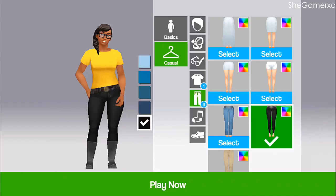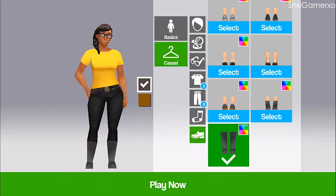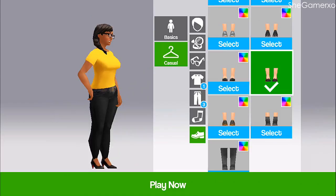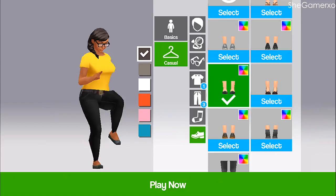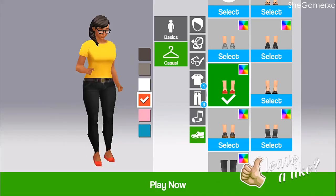I don't wear skirts at all so I'm keeping the trousers. Yes, I look cute! I can't really wear socks because I'm wearing trousers, so that's a no. I don't really wear heels — look at the thickness, yes! I always wear flat shoes, either trainers or flats. Let's just wear white trainers. Yes girl! I love the fact that she runs, it's actually really cute.